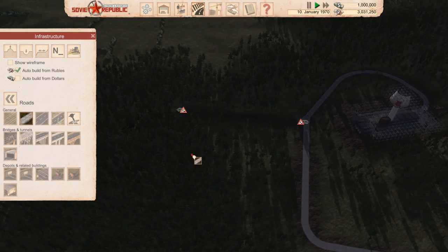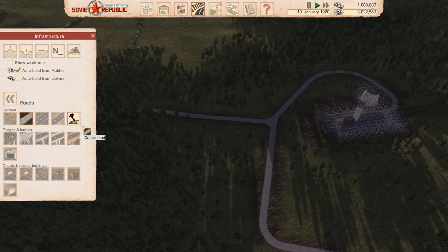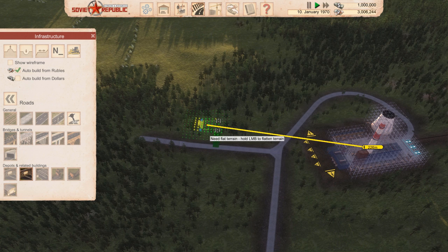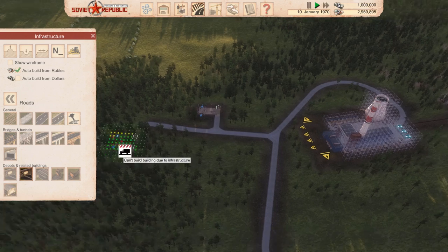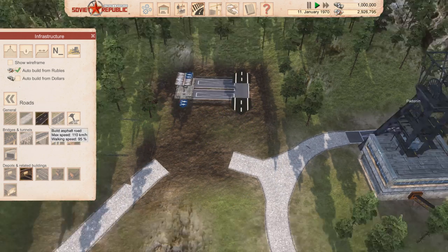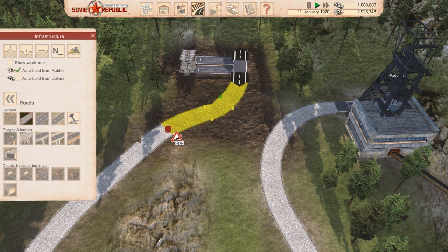Now I'm just going to build a bus stop, grocery store, and a small store, and then some apartment blocks around it so we've got some workers to transport. We'll build a bus stop down here first, and then we'll build another bus stop up at the top. It's getting a bit finicky with the roads again on the hills here.